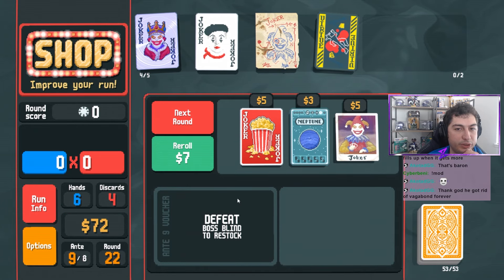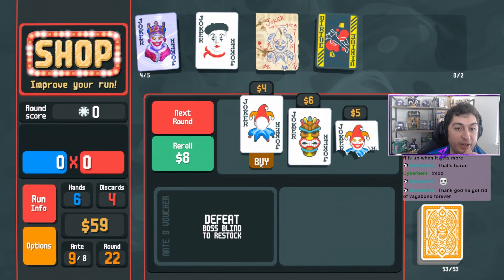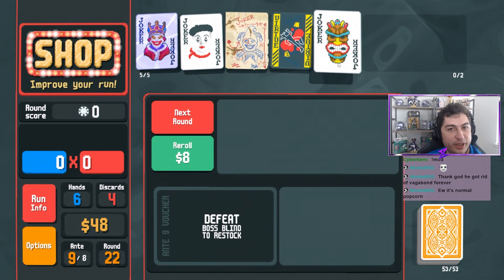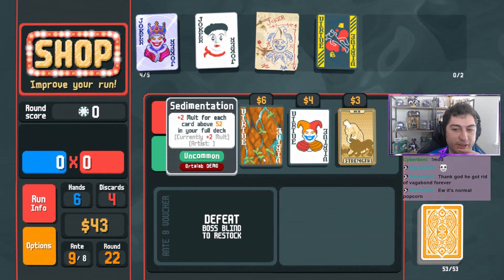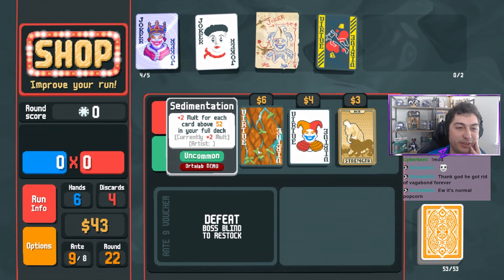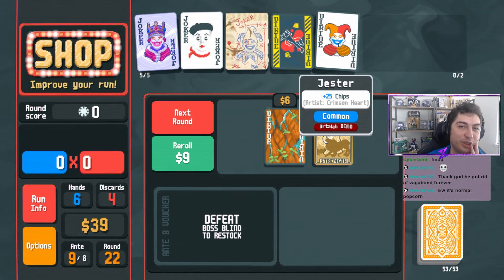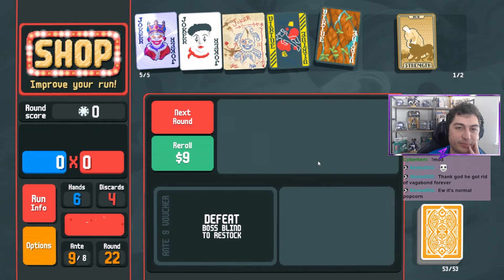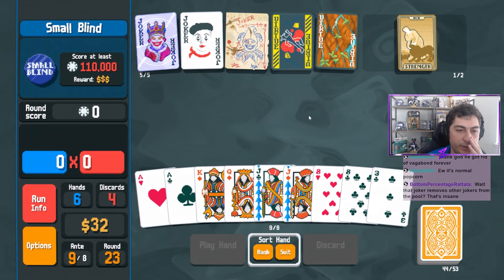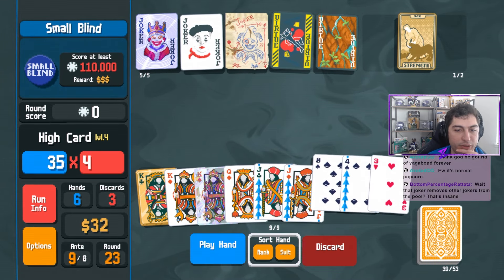Buy Green Joker, sell Green Joker. Buy Photograph, sell Photograph. Buy Popcorn and sell Popcorn. Buy Faceless, sell Faceless. Buy Half Joker and sell Half Joker. Guess what we're going to do to Idle? Gone - not in the joker pool anymore. Sedimentation - plus 2 molt for every card above 52. I love this idea for a joker. Jester - plus 25 chips, it's the Jester Joker.